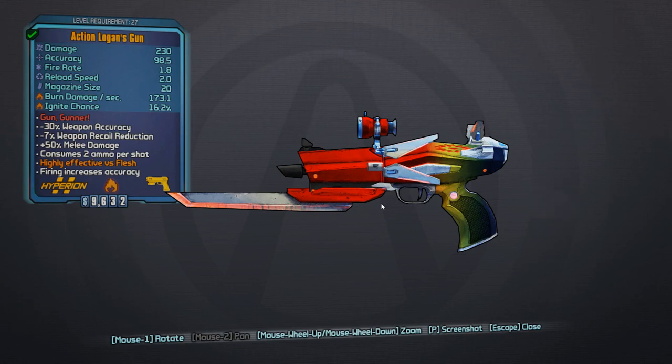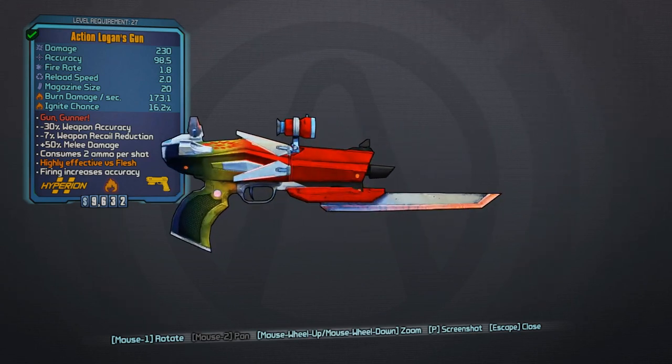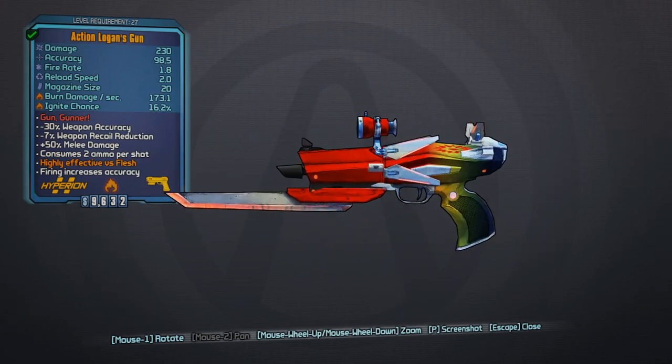Maybe you'll just get a purple back and have to try again later. Or you can use moonstones to guarantee that craft — to guarantee that you're going to get that legendary. At least I believe it is guaranteed, because that's what the NPC Springs says when she introduces the grinder to you: that moonstones guarantee the best possible result. And it does seem to be the case based on my testing so far.